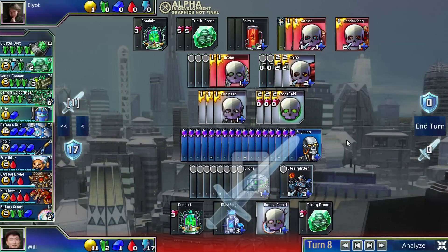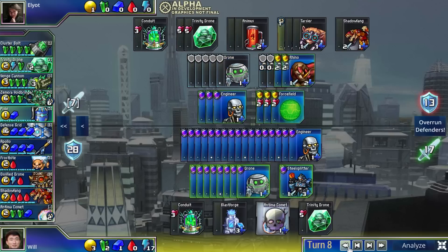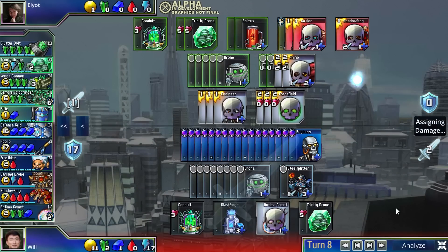At the end of the day, Prismata is a game about strategic intuition and trusting your gut. As you play more and more games, you gather more and more experience about all the different types of strategies you can execute, all the ways to counter your opponent's strategies, and all the methods of dealing with your opponent's attempts to undermine you. This lets you stay one step ahead.